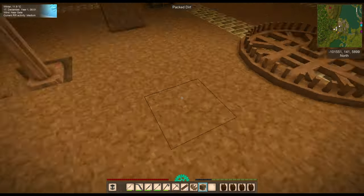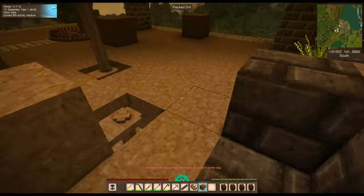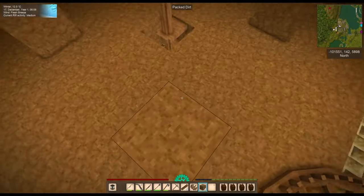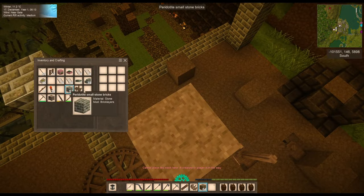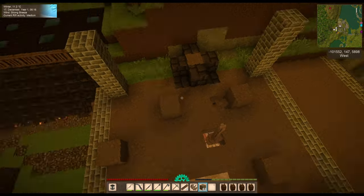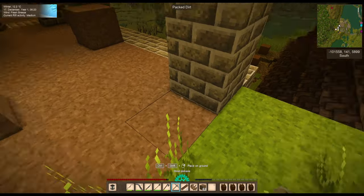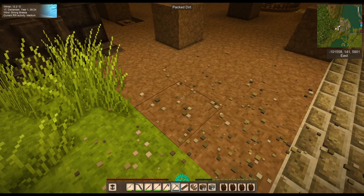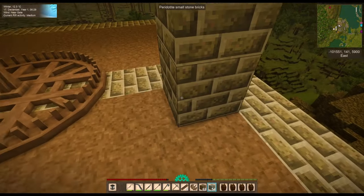If this is our center and we only need it to be three by three for the top, we can come in here to make the tower. I'll mark it out from the top so I don't have to worry about it. The tower will come up from here. These are actually perfect for a walkway right here.